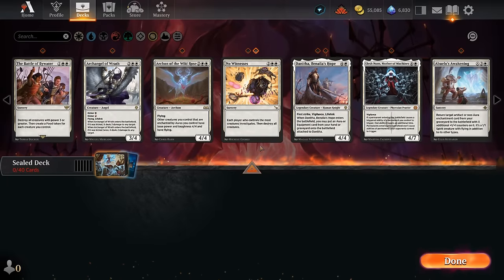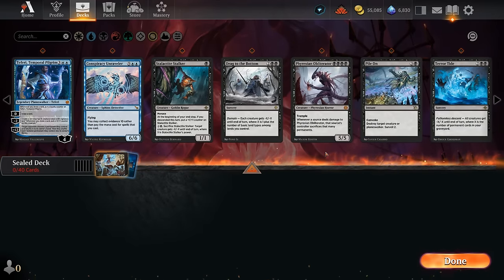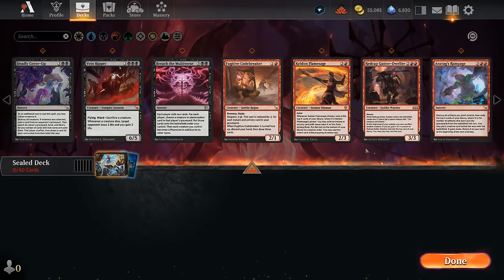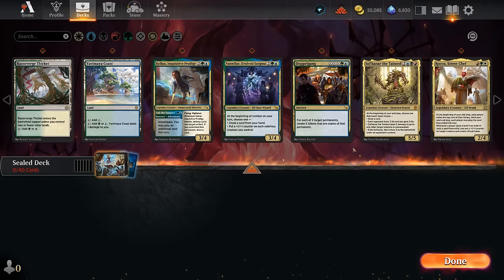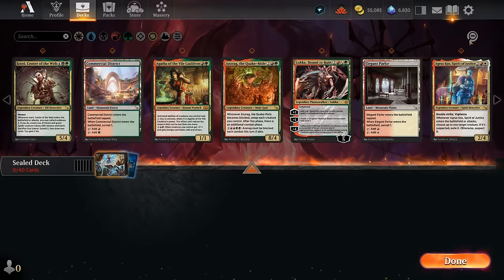That makes it a little different than your usual sealed build, but we can still sort by color to see what we're working with. In white we've got some decent cards — a board wipe or two, some flying angels as well. Blue doesn't look incredibly deep. Black might be a little better — we've got some good top-end cards, another couple board wipes. Red is not particularly deep either, and green is only two cards. But there are quite a few multicolored options, so we're probably going to end up in a two or three color deck. And the Inner Sun is a nice colorless option.